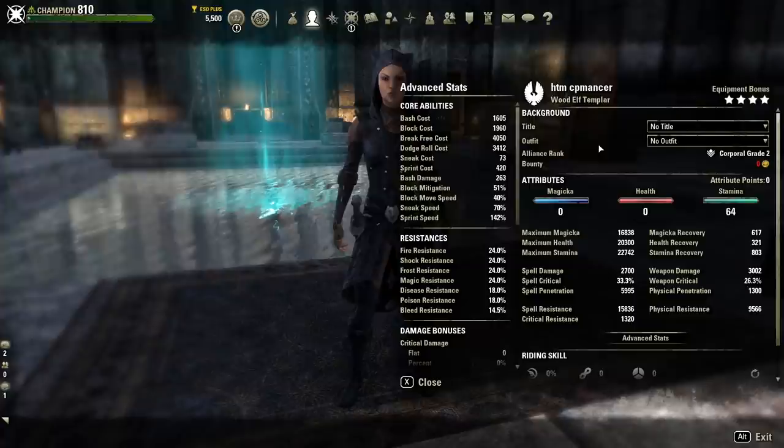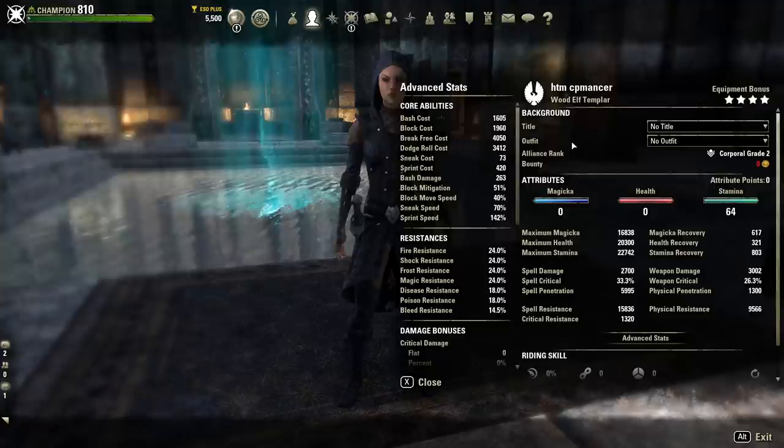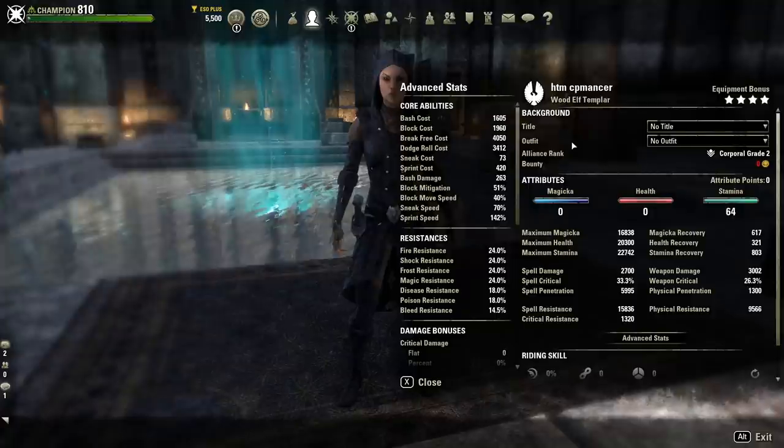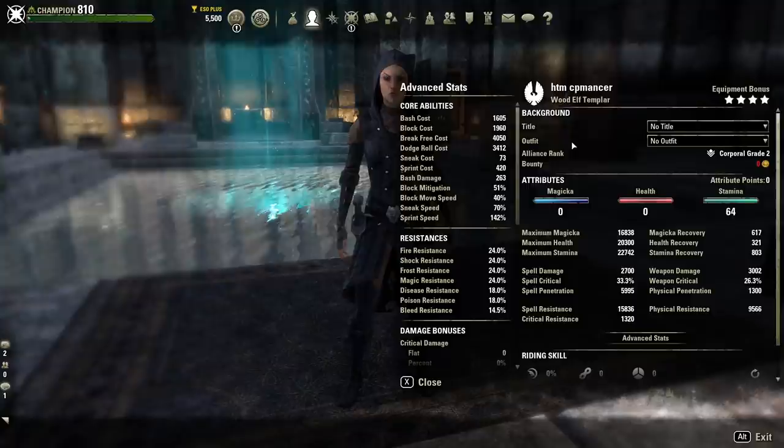So let's go over some of these. Under core abilities, these are going to be things like your block cost, break free cost, roll dodge cost, sneak, and sprint — and of course that's both cost reduction and speed. So you can see there at the bottom my sprint speed, my sneak speed, even my speed while blocking. There's literally every type of stat that you could want in this new Advanced Stats character sheet.